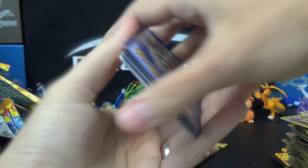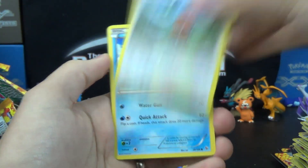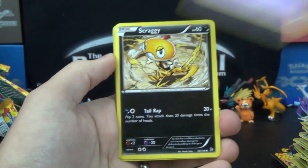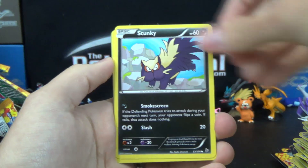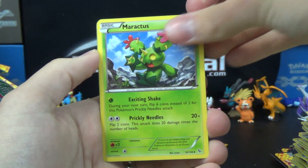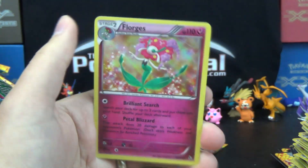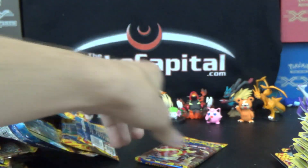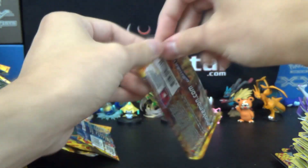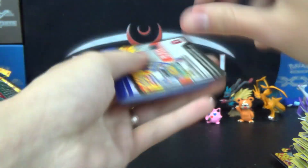Fletchling. Sneasel. Scraggy. Stunky. Krokorok. Nuzleaf. Maractus the Cactus. Litleo Reverse. And a Hollow Florges — good old gorgeous Florges. That's eleven hollows. Around to the last pack — last chance for glory, and gosh darn it do I hope it's a glorious pack indeed.